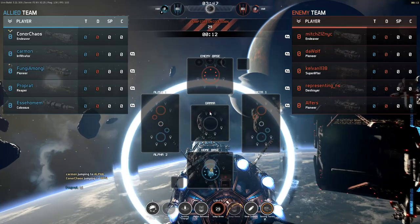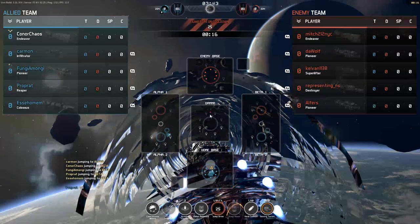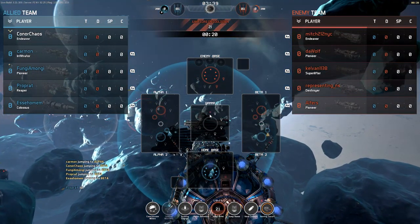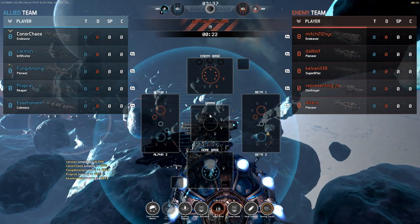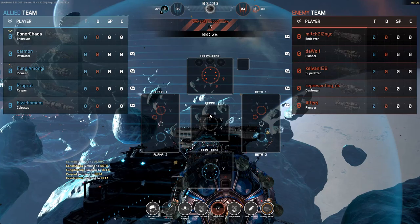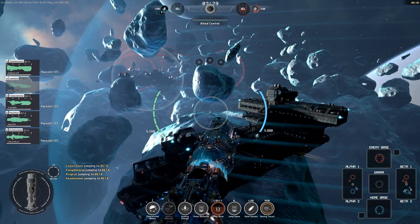I'm going to go to Bravo. On the enemy team we have Mitch212NYC in the Endeavor, DaWolf in the Pioneer, Kelvin1138 in the Superlifter, Representing_NS in the Destroyer, and also Alphars in the Pioneer.